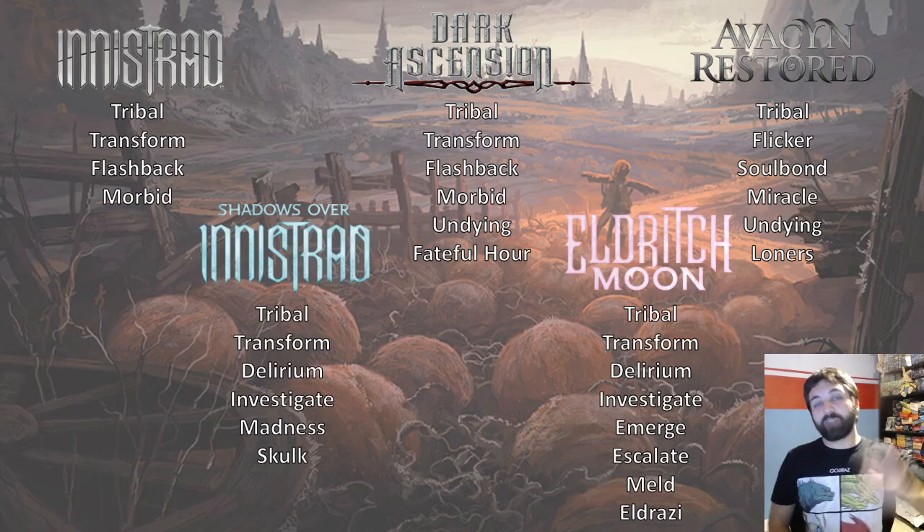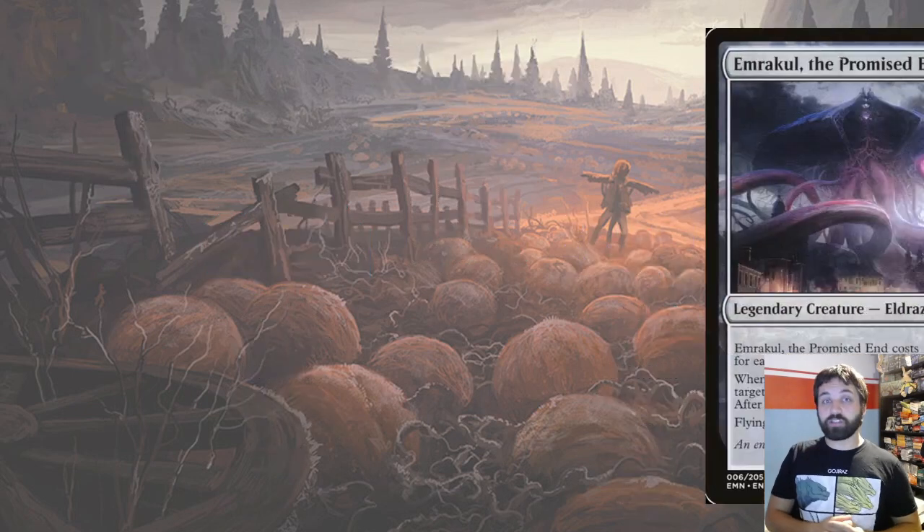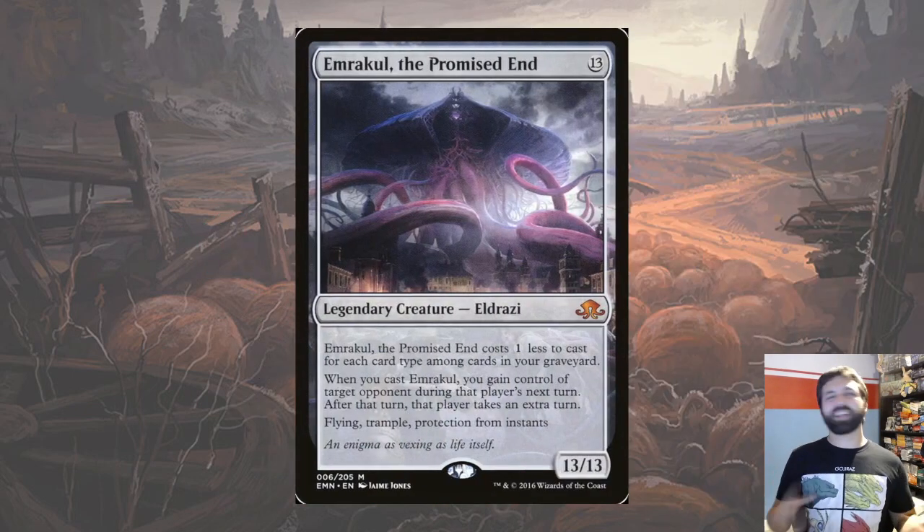I've put on the screen a list of some of the themes across all of these sets, and you can see there are definitely some similarities. We're going to go through in theme order and discuss what this means going forward. First, we're going to talk about the Eldrazi in the room — specifically Emrakul on Innistrad's Moon.